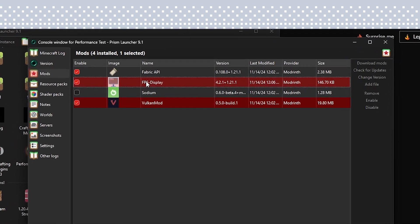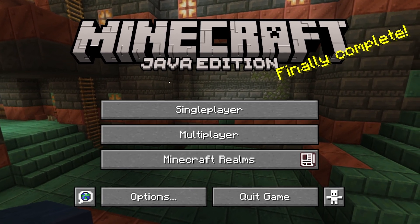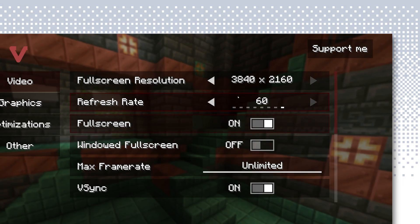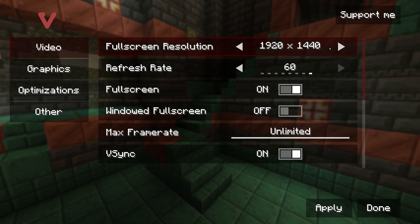Now let's switch to Vulkan. I've enabled Vulkan, disabled Sodium, and installed an fps display mod so I can see my fps without clicking F3. For some reason it launched Minecraft in 4K resolution. Looking at the settings, I can see it's set to 4K, so let me turn it down to the regular 1920×1080.